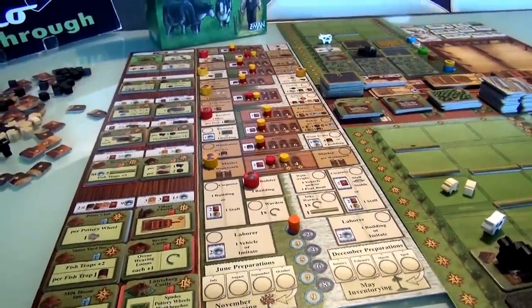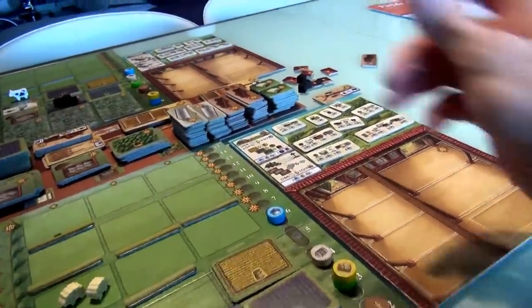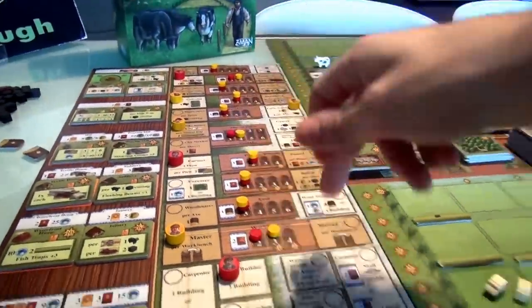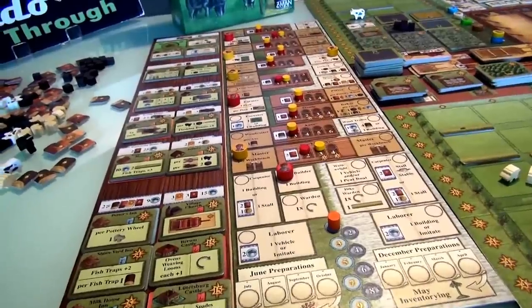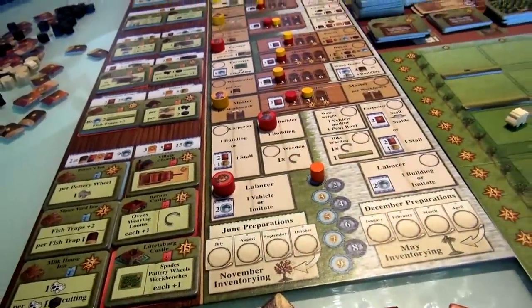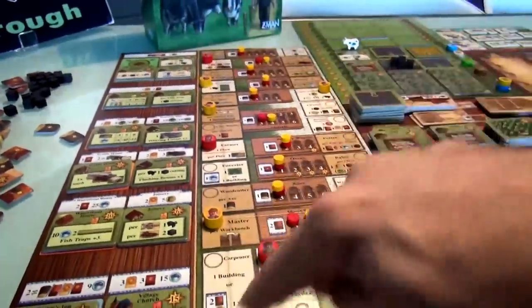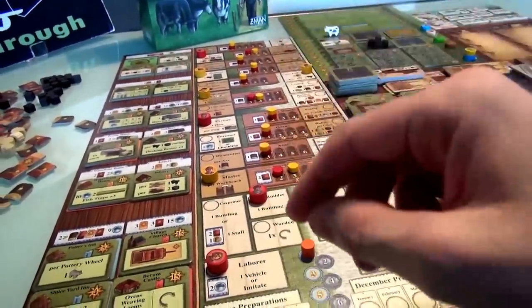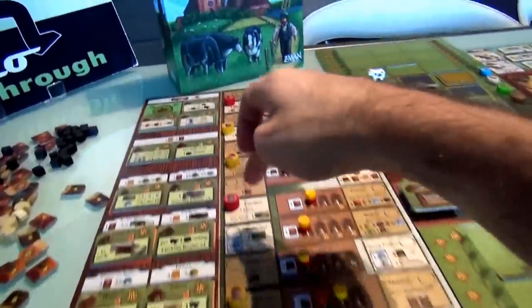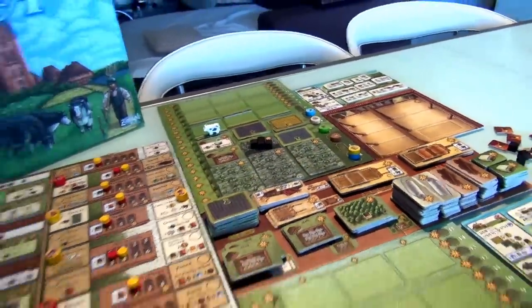Now it's Jen's final turn. She'd like to get another field out so she would generate more flax. She does have a cow and will get some food from there. Jen cannot do a winter action since I jumped onto the winter wagon. She could do the laborer - it's expensive, it costs two food - but the laborer gives her a choice: she can build a vehicle, or she could imitate, meaning she could do any previously blocked action. So you're never prevented from doing what you want to do; you just have to pay a little bit of money. But the problem is Jen has no place to put that field, so she's not going to do that.